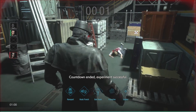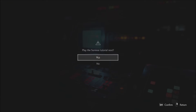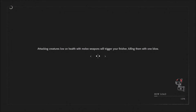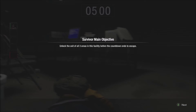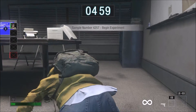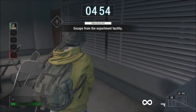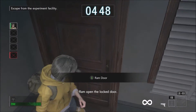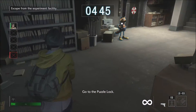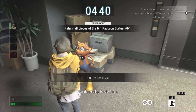Countdown ended — experiment successful. Ram open the locked door. Go to the puzzle lock.